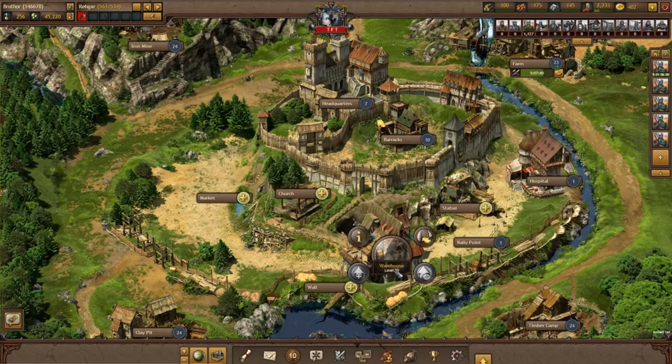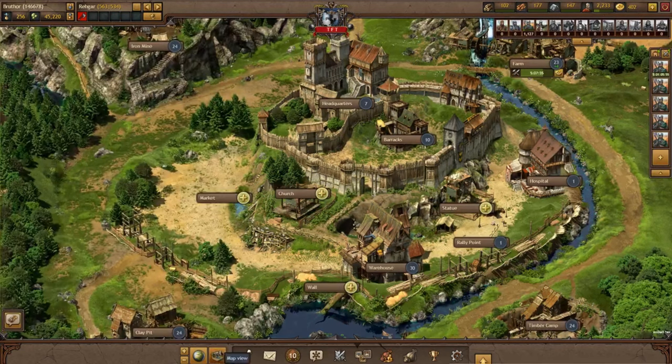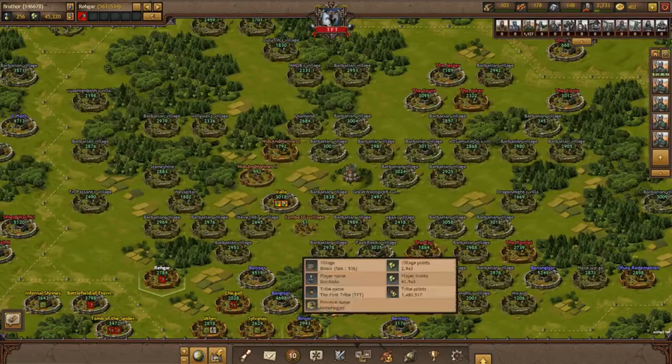We all run out of resources from time to time, and instead of simply waiting until it's slowly filled up again, we just attack barbarian villages. Farming is essential to quickly regain resources over time.